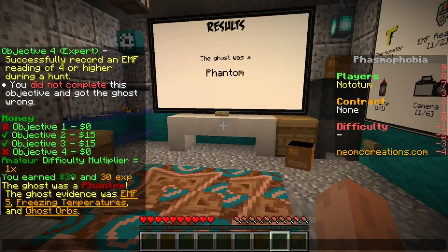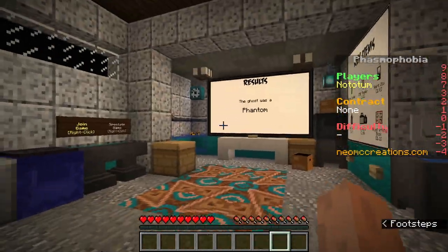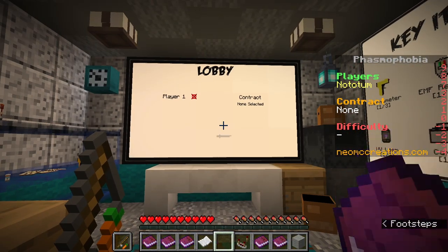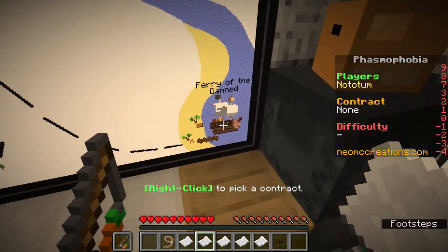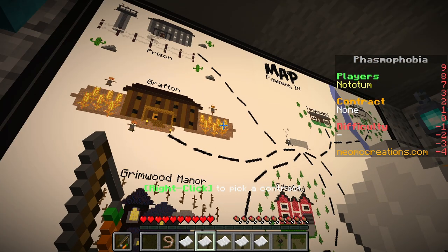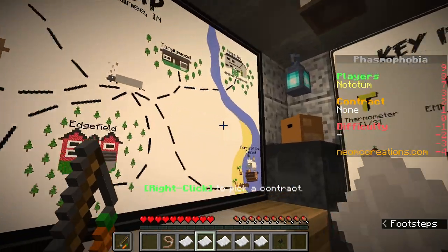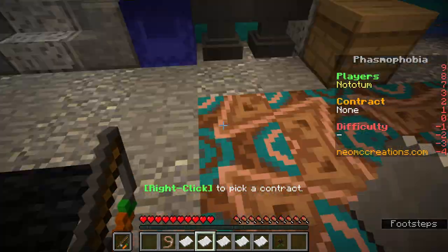There's an orb! There's an orb! Oh my goodness - let me go! It's a mare - are we going to go for the objectives? I'm too scared - it's definitely going to hunt now. Objectives: finish investigation without dying. I'll have three of the objectives, I just won't have this one. Let's leave. Time to head home. I didn't die! It wasn't a mare phantom - I think it's probably because I thought it was spirit box and it wasn't.